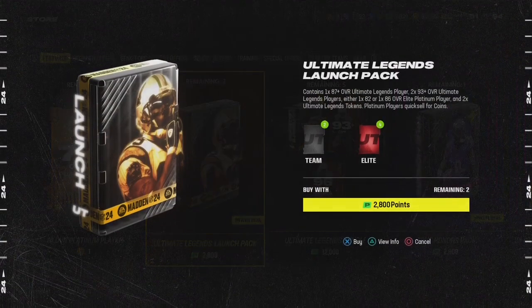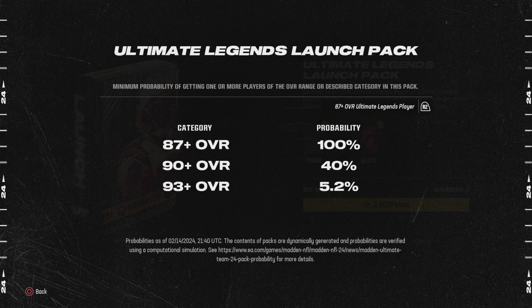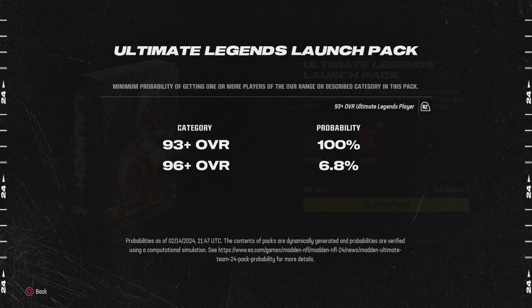The ultimate legends launch pack contains a 187 plus ultimate legends player, a 293 plus ultimate legends player, and either an 82 or 86 platinum player, plus two ultimate legends tokens. So we got 82 plus - 100 overall is 49, so a little under a coin flip. Then an 87 plus, and then a 93 plus at 6.8 for a 96 plus.